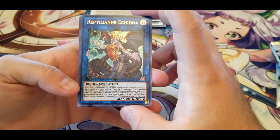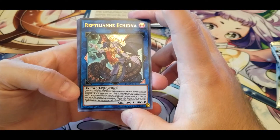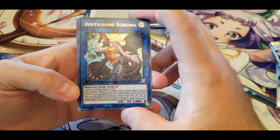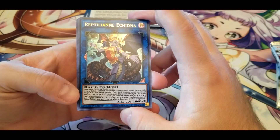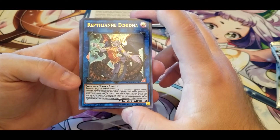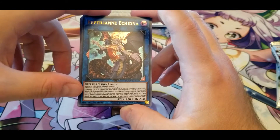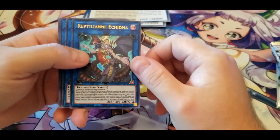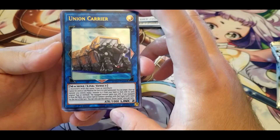Reptilian Echidna — two monsters including a Reptile monster. If this card is Link Summoned, you can target one face-up monster your opponent controls and change its ATK to zero. During your Main Phase, if your opponent controls a monster with zero ATK, you can add Reptile monsters with different names from your deck to your hand up to the number of monsters your opponent controls with zero ATK. You cannot Special Summon from the Extra Deck except Reptile monsters. Not only does her ability work nicely on its own, but you could also use it with Ojama Trio since those are zero ATK.